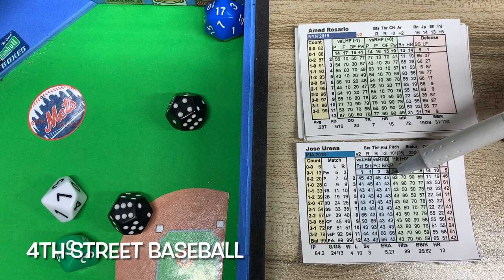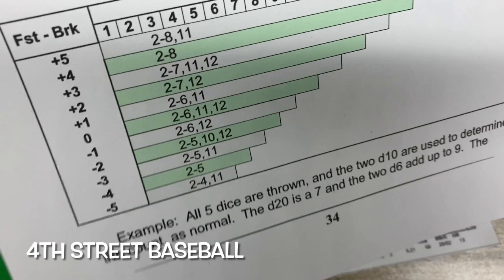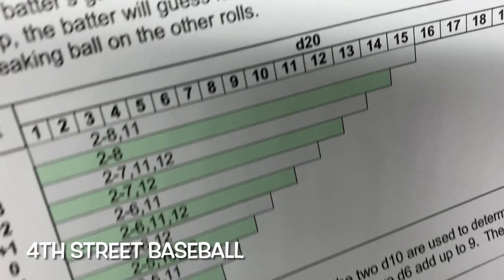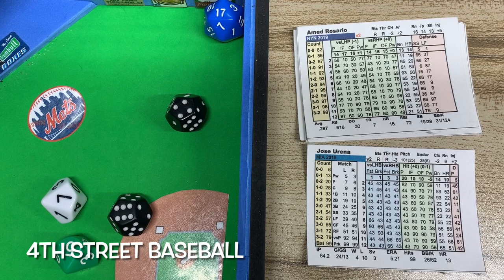Now we have to see which column — are we throwing a breaking ball or a fastball? We add the two D6 values: 6 plus 4 is 10. Looking at the chart, 2 to 6 is breaking ball territory, and 11 and 12 would be fastball — so it's a breaking ball. We look at the breaking ball column with the same 10, and that's a strikeout.